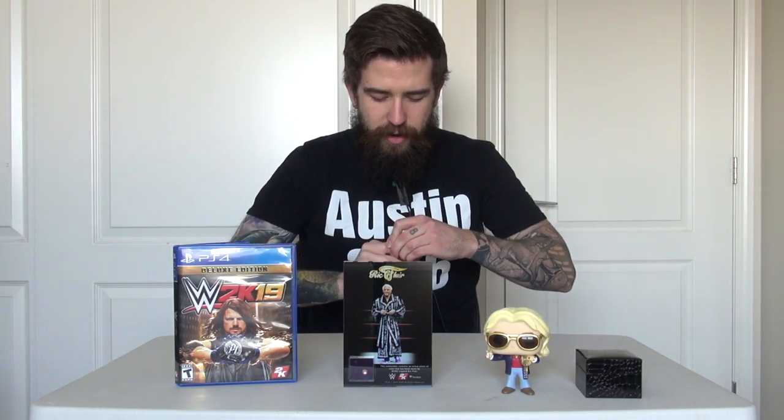Normally there are statues but there's no statue this time. Instead they gave us the Ric Flair Pop, the ring, and the robe plaque. I think we actually got more items this time than with last year's edition. Where this edition really shines is with the DLC — you get a lot, and the season pass alone is usually worth about twenty dollars. If you're a big wrestling fan and especially a fan of a legend like Ric Flair, it's nice to have all this, plus an exclusive Pop and a ring if you feel like wearing it. And here are all the physical items — bam, four horsemen style!